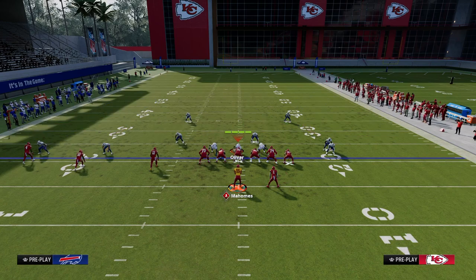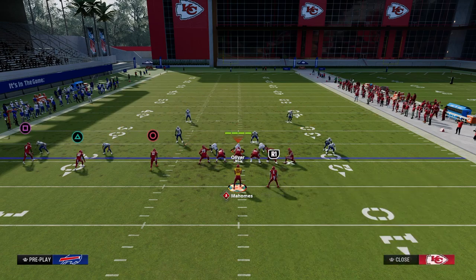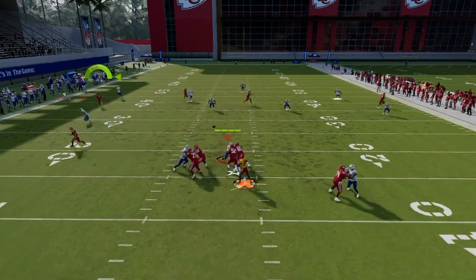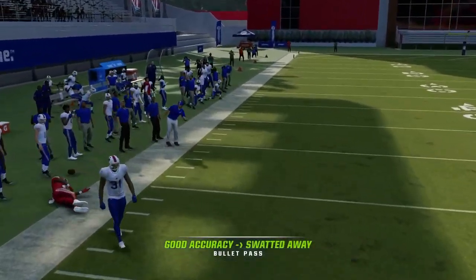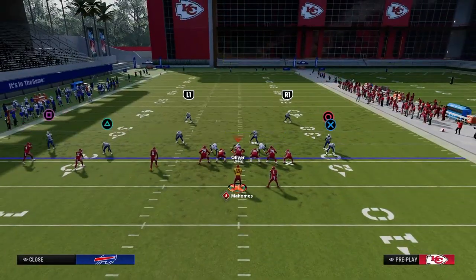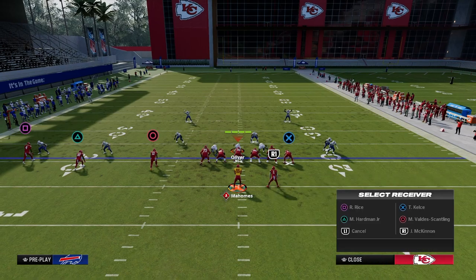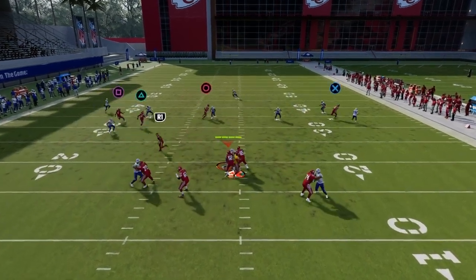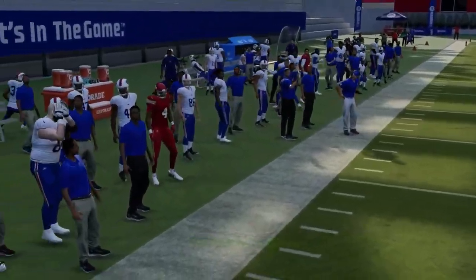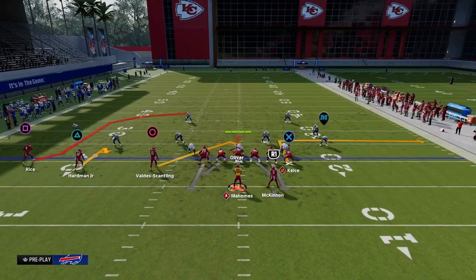We throw it right on the sideline — possession catch it, get out of bounds for a really big play against that popular coverage. This forces them to have some type of 30-yard cloud flat on that side of the field. Free form it down and outside — only your receiver can catch that ball. If he doesn't catch it, it's an incompletion, but generally that's a really good route to have in your trips arsenal.